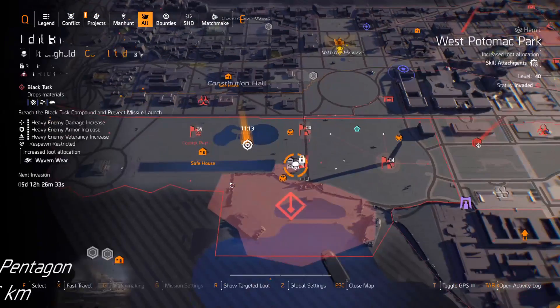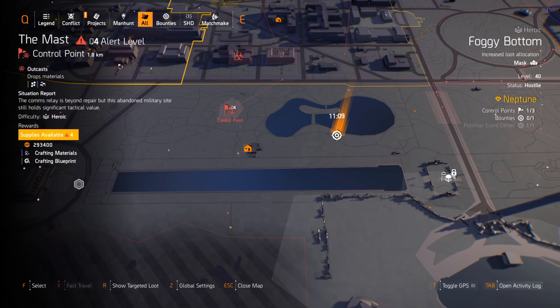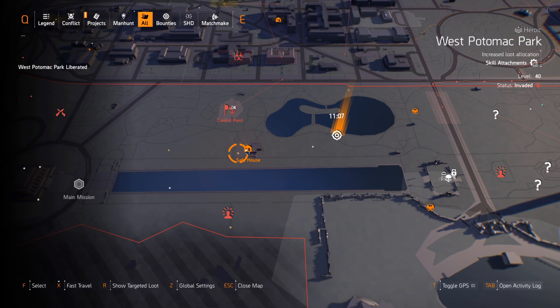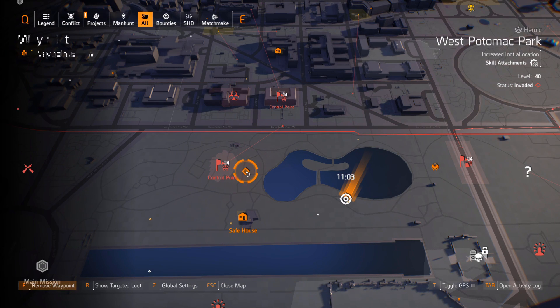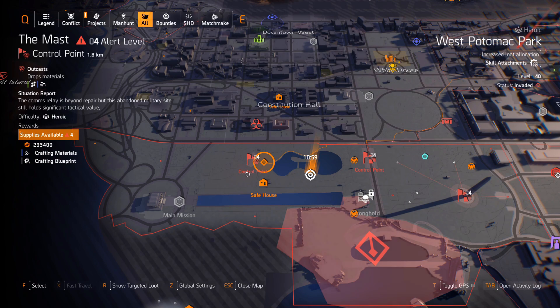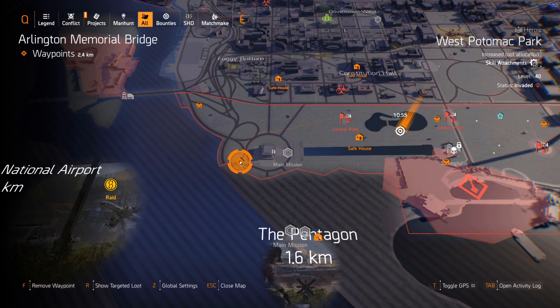The next place I normally go to — where I found her this week — is that sometimes if there are enemies around, the Snitch will run away. Fast travel to the Shop safe house and go just east of the Mast control point right over there. Those two places are normally where she pops up for me.